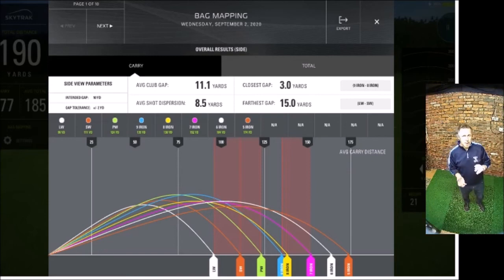But as a really effective and useful tool, bag mapping is absolutely fantastic. With GPS devices, laser rangefinders, and apps available for getting distances on the course, there are apps where you can take those carry distances and input them, and it will give you great information when you're out on the golf course — particularly if you're playing a course you've never played before, it's absolutely invaluable. If you've got a SkyTrack or you're thinking of getting one, the bag mapping feature for me is by far the most useful and most important feature. Use it properly and it can be a massive help to your game.